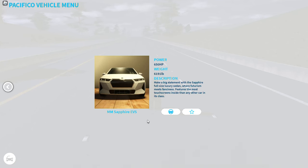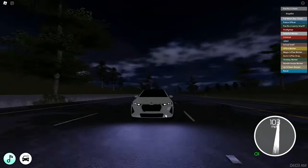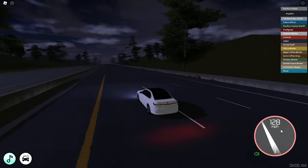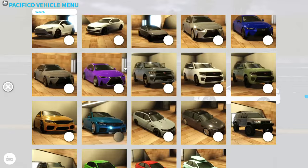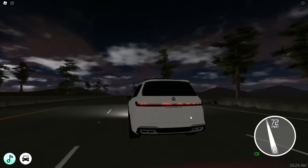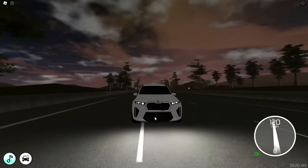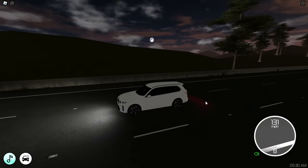The MM Sapphire EV has 650 horsepower, so I assumed it would be faster, but it only does 128 miles per hour - quite a bit slower. It has the same rear and front lights and indicators. Now the MM Tanzanite SUV - starting with the normal version at 523 horsepower. It has the same kind of rear and front lights. Top speed is 154 miles per hour.